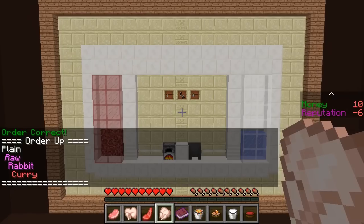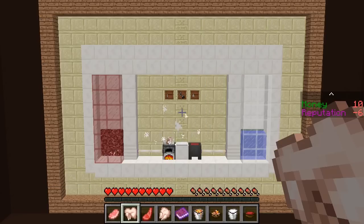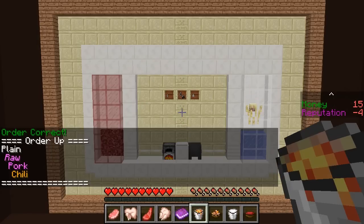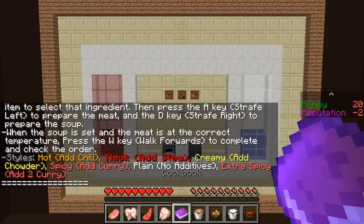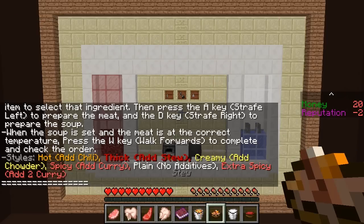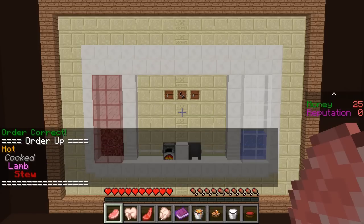Plain raw rabbit curry. All right, curry's easy. Finally figured it out, Mom. And it just wants raw rabbits - fine with me. We're finally doing it. Plain raw pork chili. So chili it is. And then it wants a raw pork chop. And then there you go. Wow, we're actually doing it! Oh my god. Creamy - that's add chowder. But it also wants stew, so we do them both together. And then also cooked pork. Bye, piggy. Wait for it. Yes. We're back to zero reputation - people like me again, Mom!